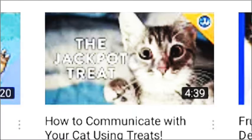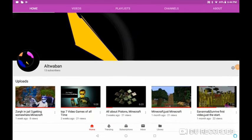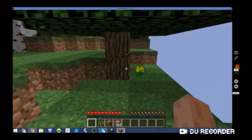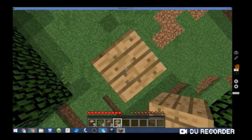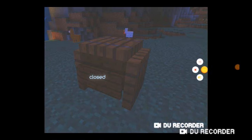Now we're gonna go on my YouTube channel to see the wood — or how to communicate with cats using cat treats. That's my old logo. Here is PC from my old videos. The wood is normal, as I can see. This was from a Savannah Survive.